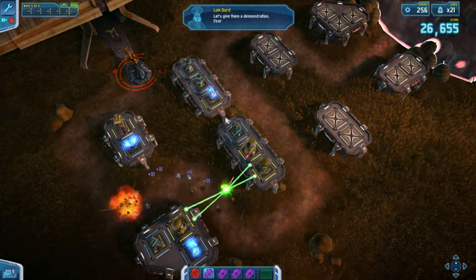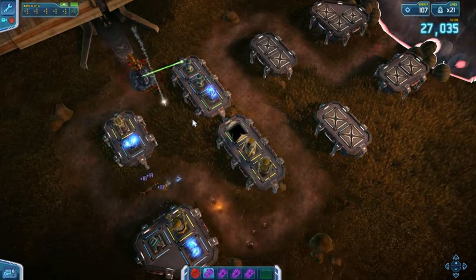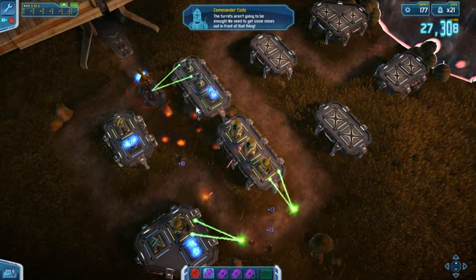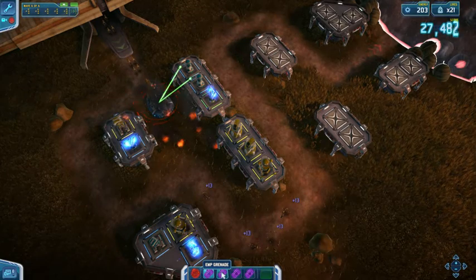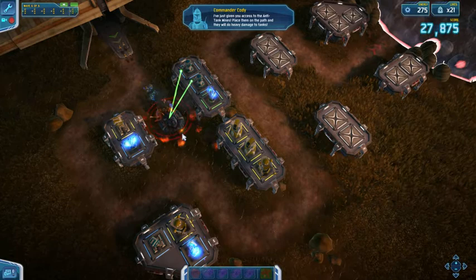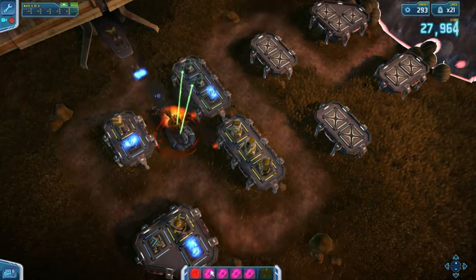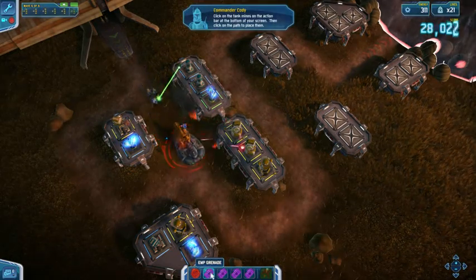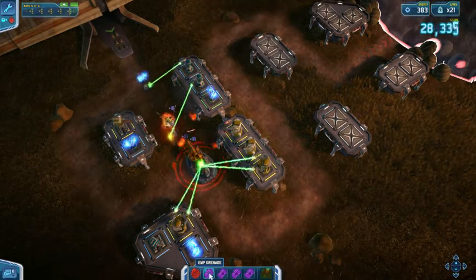Let's give you a demonstration. That's right — is this where he gives his tank mines? Those things stack and they home in, so you can just drop them all. Just remember that they only hit tanks.